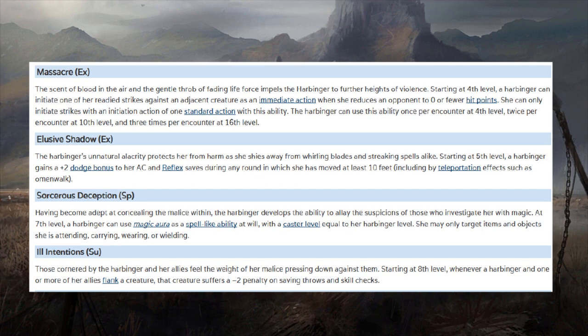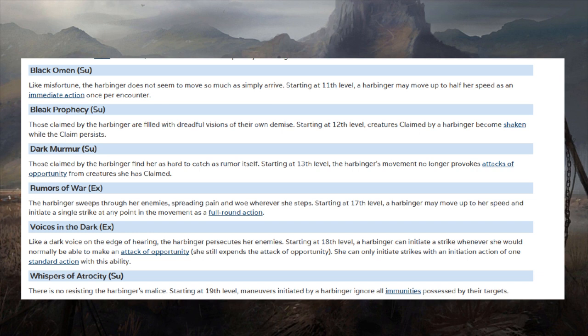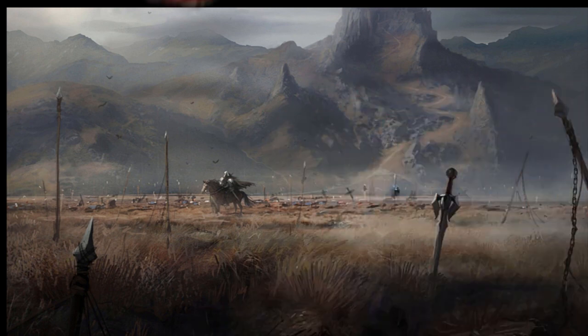Eventually it gets dodge bonuses to AC and Reflex saves each round it moves. Starting at fourth level, it can initiate a readied strike against an adjacent creature as an immediate action when it reduces an opponent to zero or fewer hit points — like maneuver cleave. Eventually, flanking somebody puts a minus two on their saving throws and skill checks. Moving at half speed is an immediate action once per encounter. Starting at 17th level, you can move up to your speed and initiate a single strike at any point in the movement. Eventually strikes ignore immunities — it's really a DPS dot class.